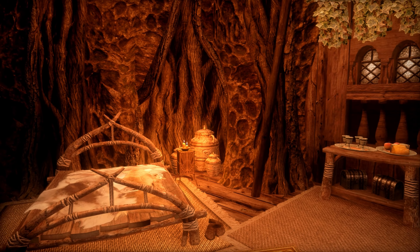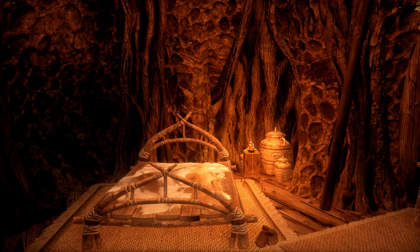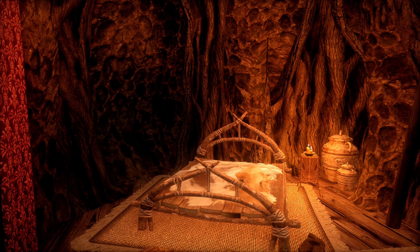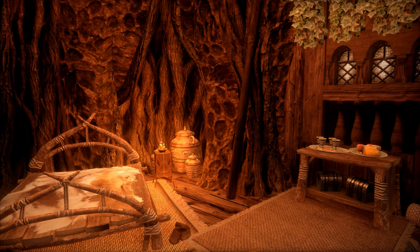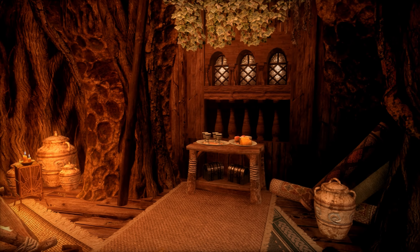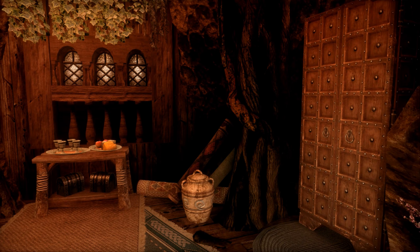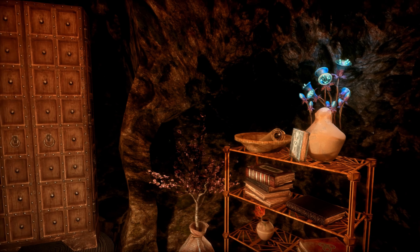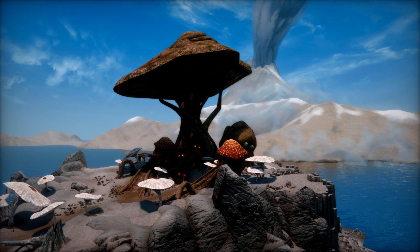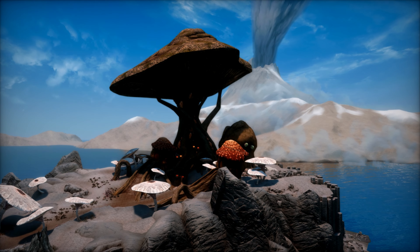Over here you've got another custom modeled alchemy lab with another black book included in the design. And then as we turn we've got a candlelit shower — that's to wash away all of your sins from your different journeys. After you get out of the shower it looks like you've got a little changing area and some more static decor with the bookshelves.